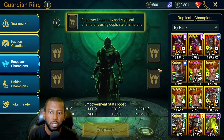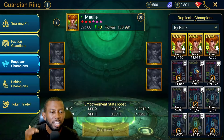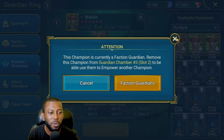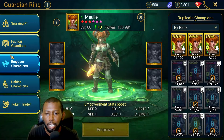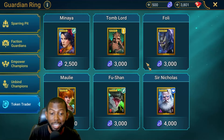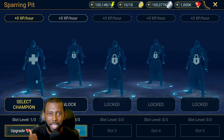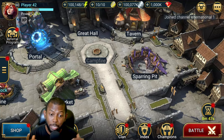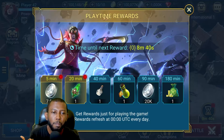Whether you like these changes or not, that's huge progress from one feature to now four or five different things you can do in this same content. Faction guardians let you put duplicate champions in to get bonus stats. Empowerment means if you get duplicate champions, you can empower them and they become stronger with more stats. Unbinding lets you unbind a champion and get life tokens that you can use in the token trader to get amazing champions.